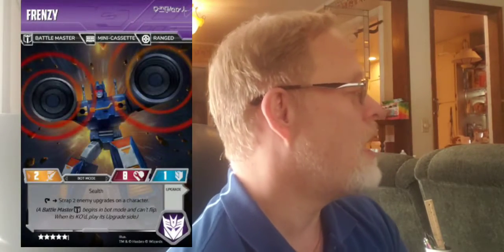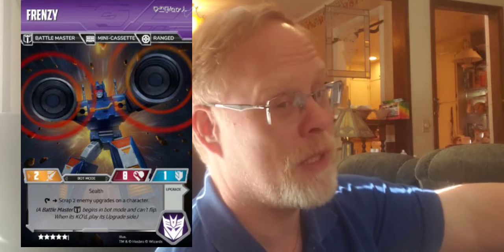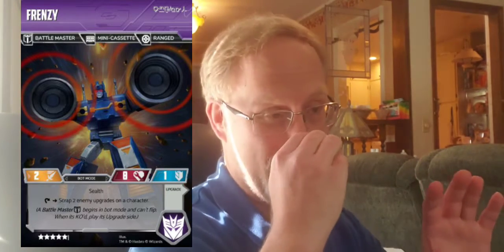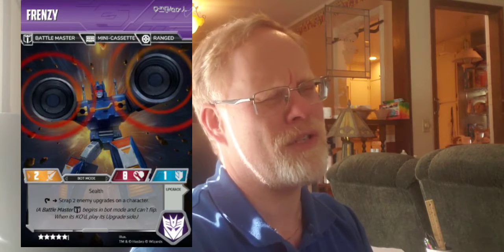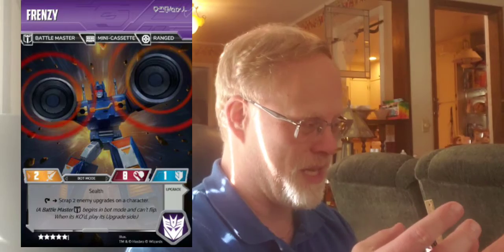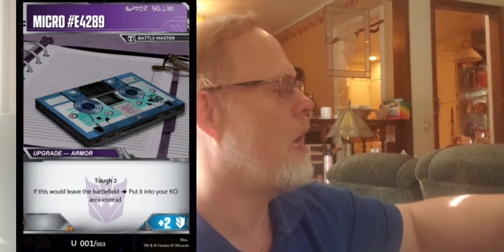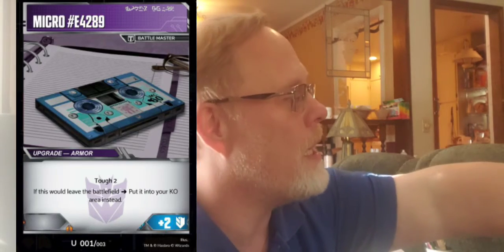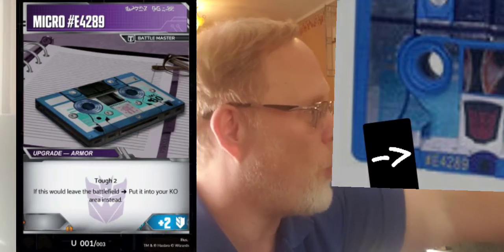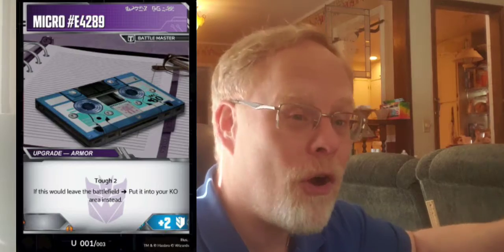Frenzy's Battlemaster upgrade — I found this picture online because the G1 toy image just looked terrible on the card. If you look at his 80s toy, it has the text micro number E4289 on there, so that's what his upgrade name is. He turns into the armor with plus two to defense and gives any character equipped tough two.